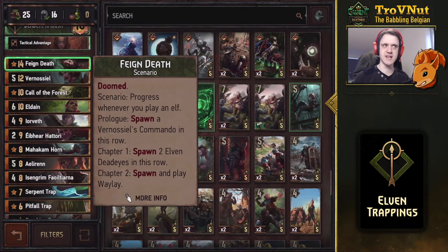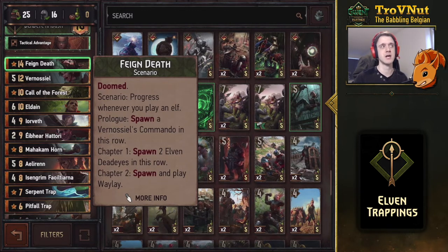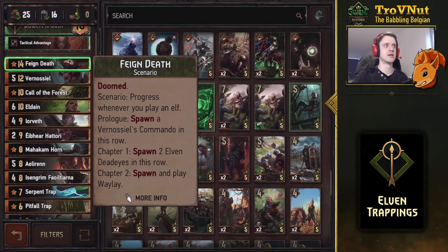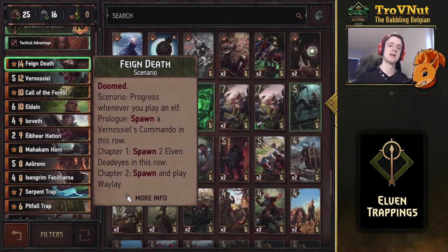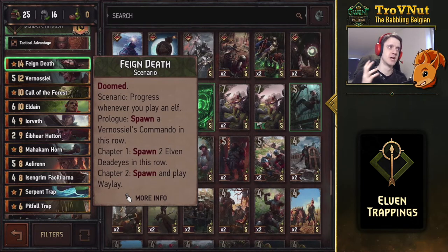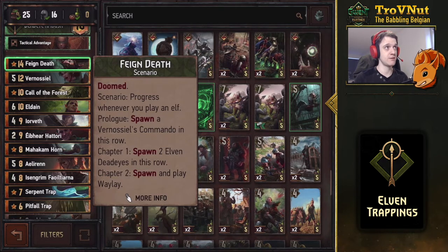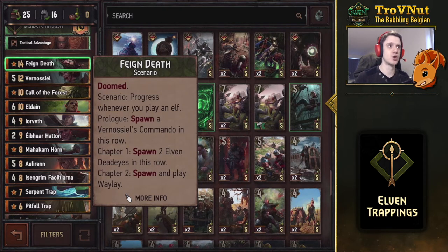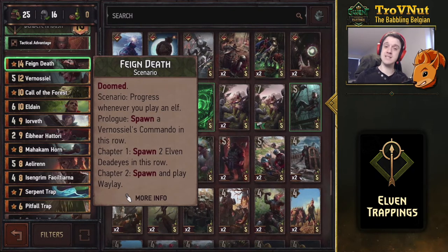The final card is the scenario — Feign Death. Chapter one gives you Vernosiel's Commando, a three-power bronze card that boosts itself by one as long as you only have elves on the field. Chapter two, if you play another elf, spawns two Elven Dead Eyes in the scenario row. Chapter three spawns and plays Waylay, dealing three damage, and if you kill something with it you get another Elven Dead Eye — so that's three Dead Eyes, Vernosiel's Commando, and some extra damage. Though with many Heatwaves in the meta, the scenario often gets removed.